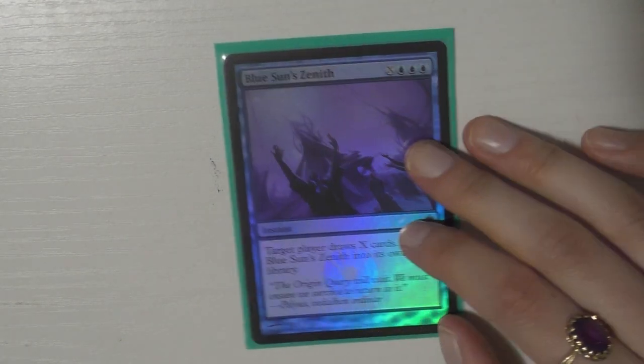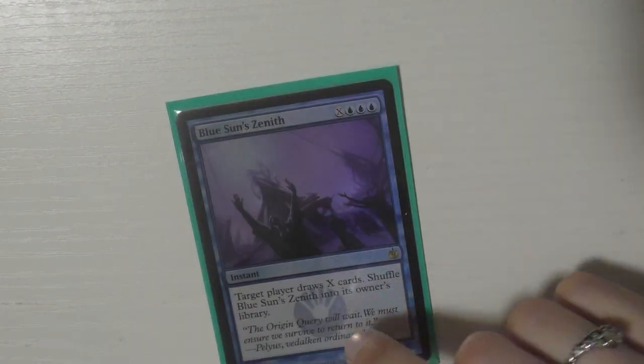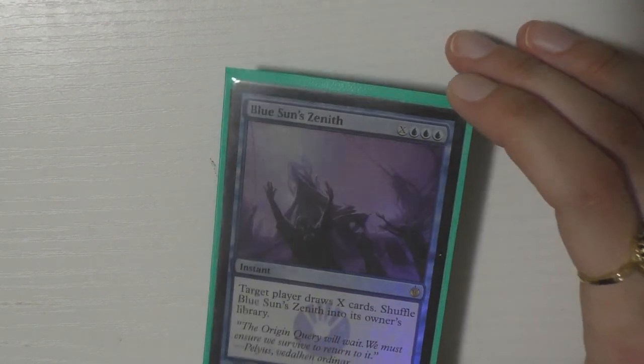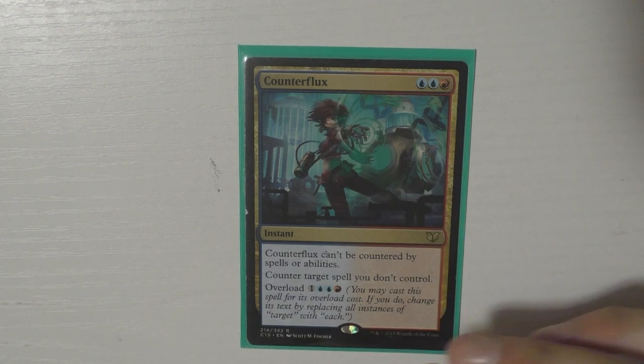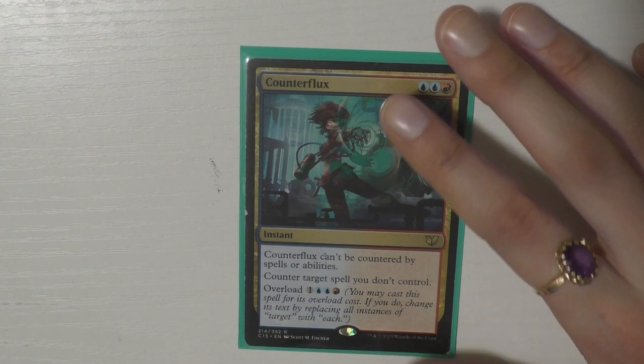Let's talk about instants — there are 19. First is Blue Sun's Zenith: draw all the cards, shuffle it back, absolutely yes. This is also a stunning foil. Then Counterflux, one of my favorite counterspells. I have about five counterspells which is a lot for me — I normally run like two. Counterflux is really cool because it can't be countered itself, and you can overload it if someone's doing crazy shenanigans. Cyclonic Rift because you absolutely need a safety net.